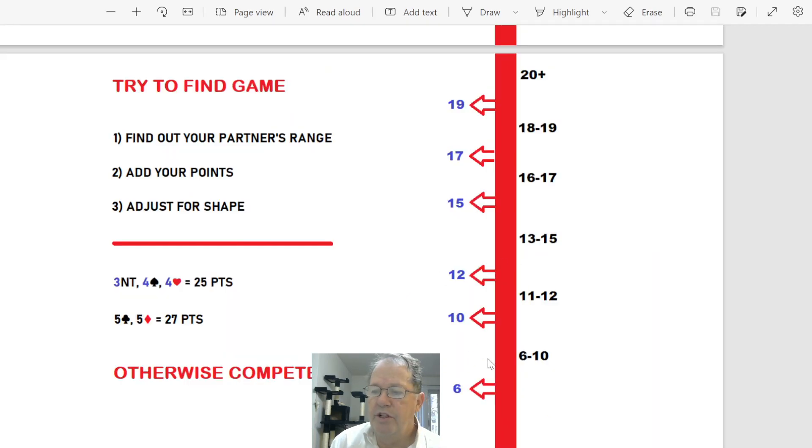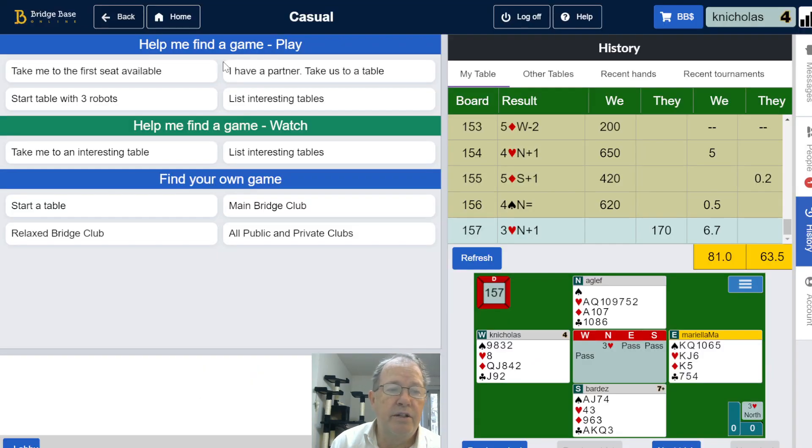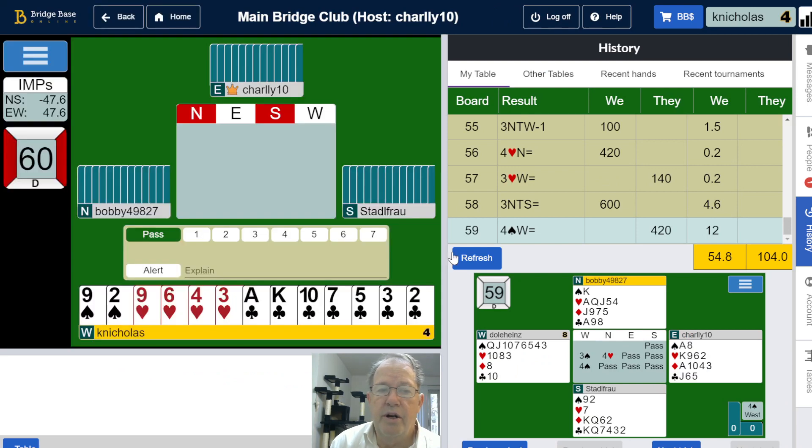My very quick bridge lesson: think about point ranges. What is your bidding telling your partner about how many points you have, and what is your partner's bidding telling you about their points? Find out what your partner's point range is, add your points together, adjust for shape as necessary, and if you have enough points for game, get in there and bid it. Otherwise, compete.